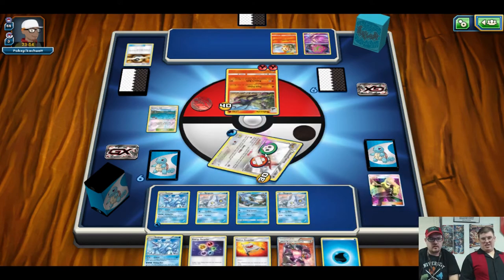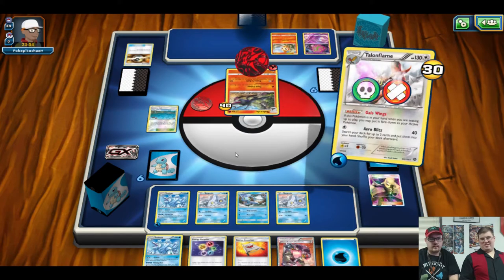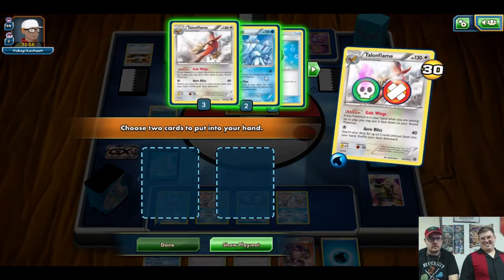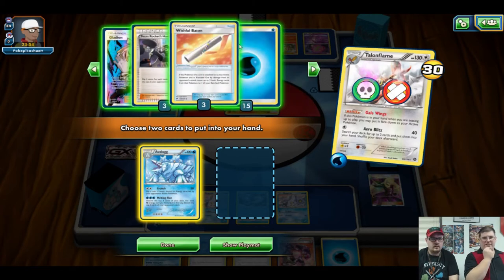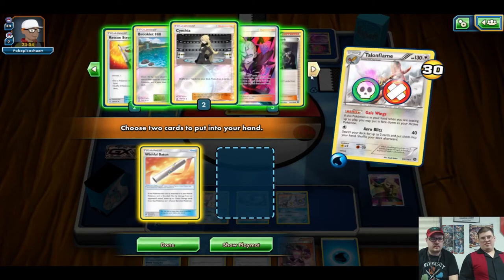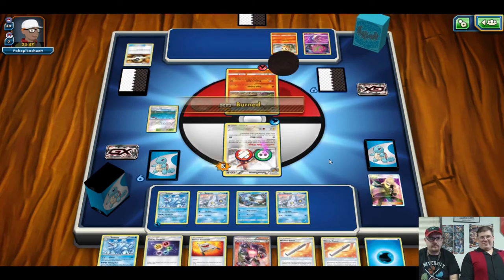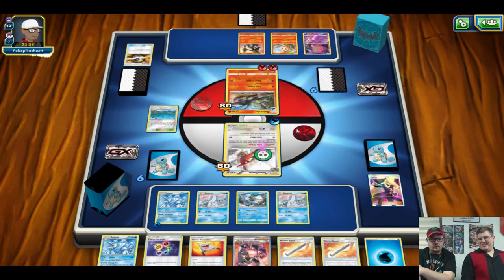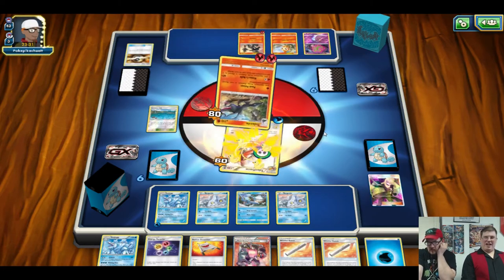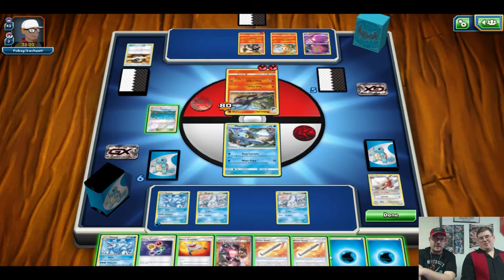Cynthia — you treat your escape rope well. We play Bergmite with Talonflame going active, search for Avalugg and then another card. Energy onto bergmite, Evo Soda to evolve into Avalugg. It probably won't survive next turn — it's going to get hit — so let's go double Wishful Baton to at least set up multiple turns of energy transfer.